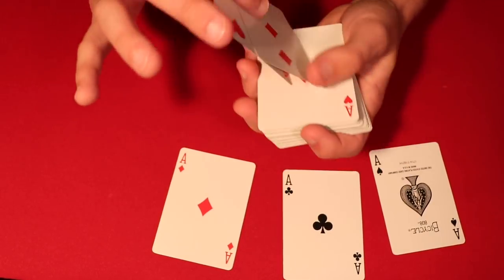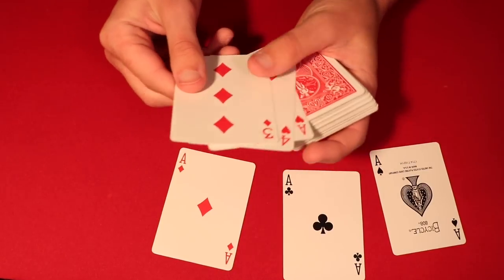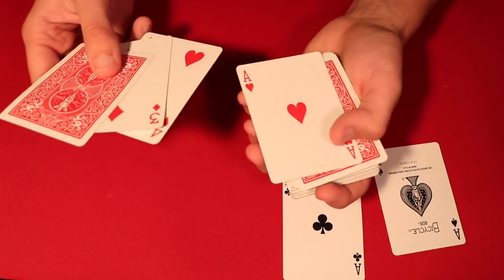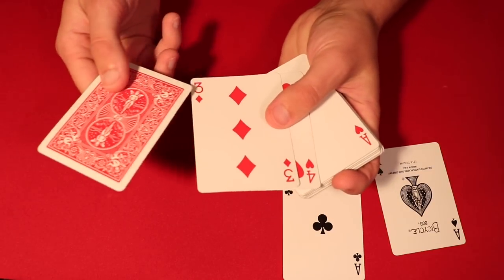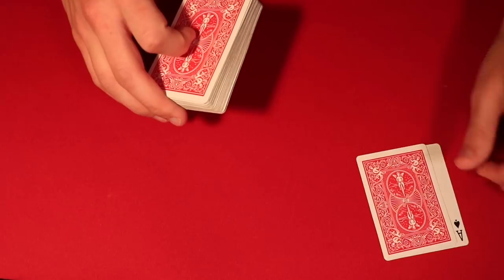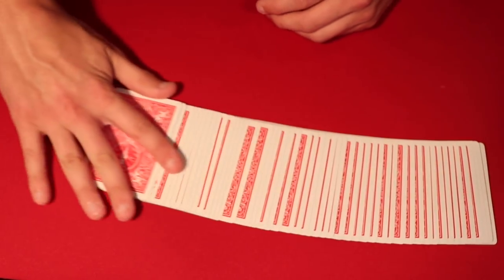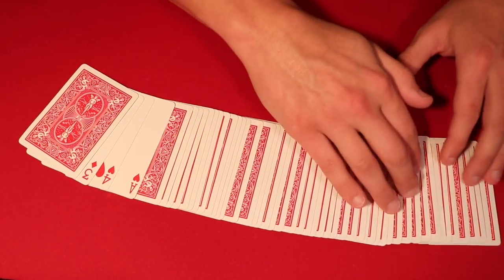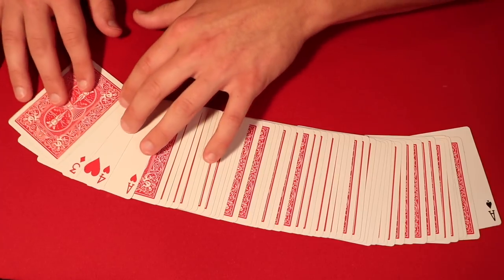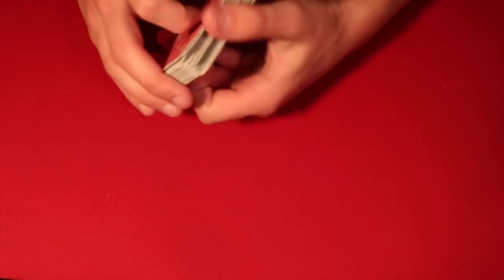Take two random cards from the middle of the deck and put those on top, then sandwich it — so you have a face-up ace, two face-up cards, then a face-down ace, and that goes on top. On the bottom you put the two remaining aces face to face. So the setup looks like this: one ace on the very bottom of the deck, and those sandwiched cards on top.